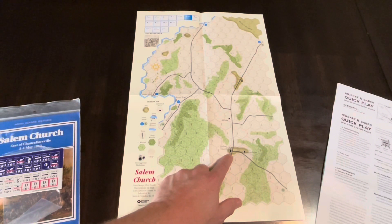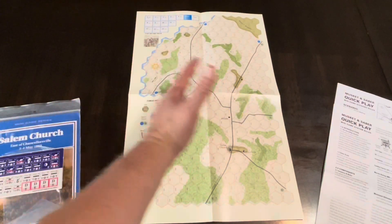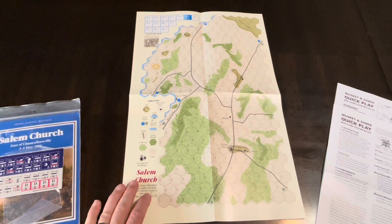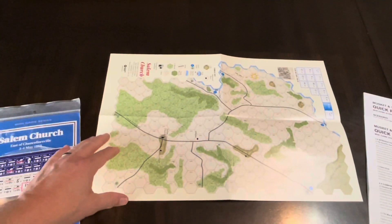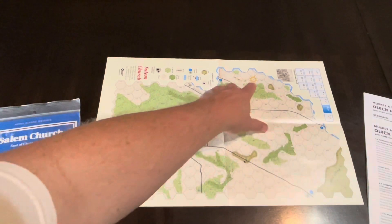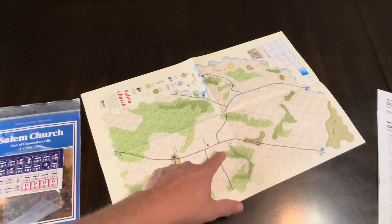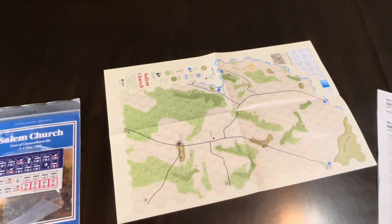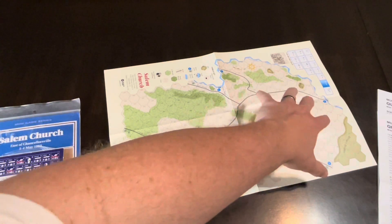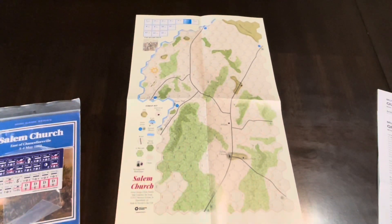Here is Salem Church right here, and then we have Banks Ford. There's a river going all along the side here, and a lot of the action takes place just along there. North is that way, so you get the river up north. The major Orange Plank Road — one of the major roads — is here where Salem Church sits. The Union should be coming from this direction, and the Confederate forces are holding up here — that's pretty much how it plays out.